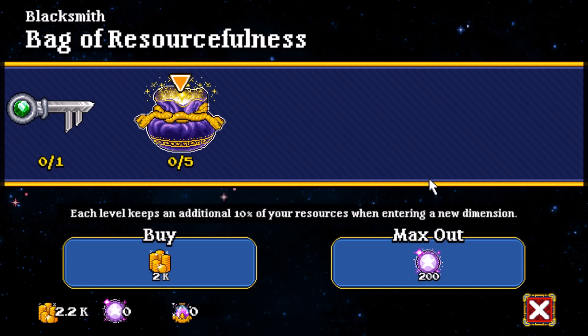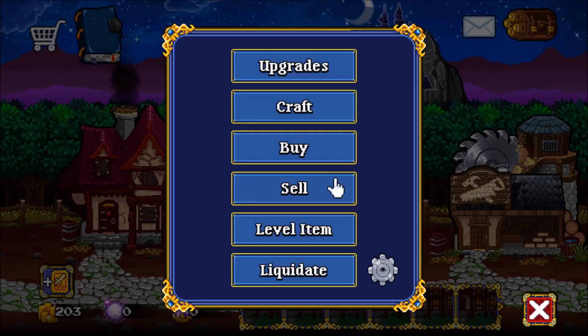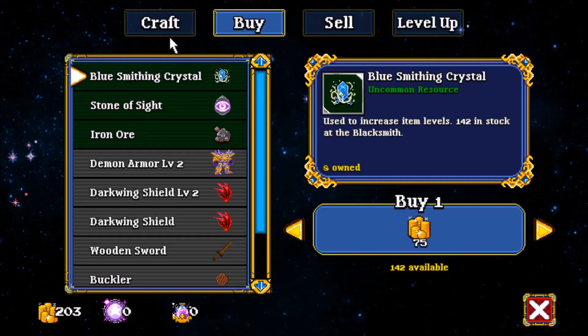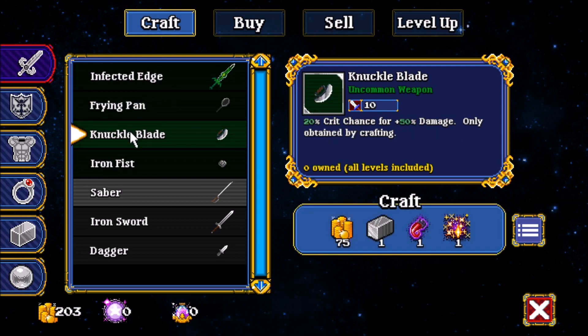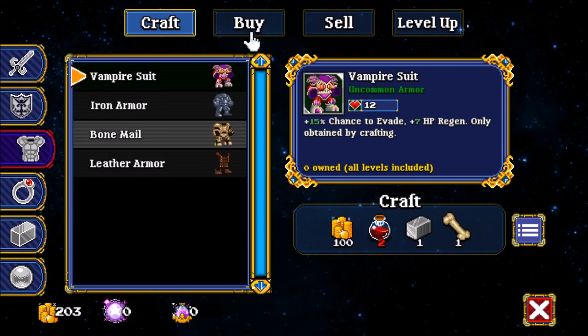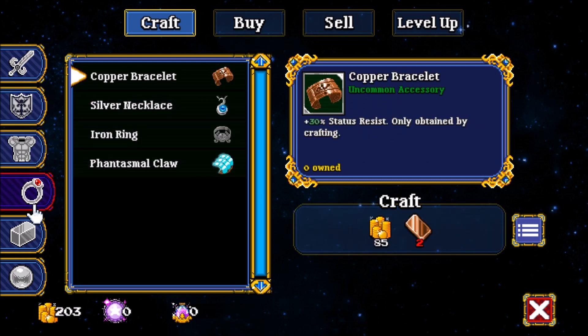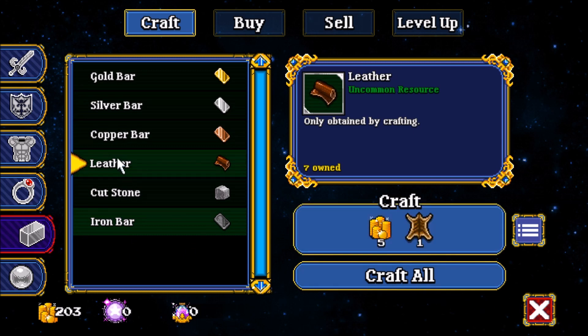So what is Soda Dungeon for those of you that have never played before? It is an idle game where you start off with just the basic adventurers — I think they're called Soda Junkies. You throw them into this dungeon and they progress floor after floor until they die off, and they're going to die off. The resources and money they've gained come back, and then you upgrade your village in various ways.